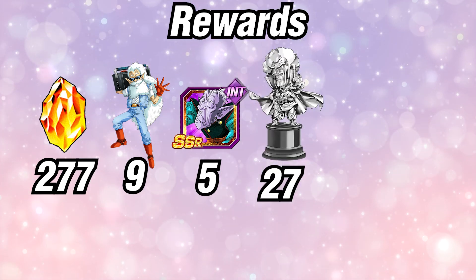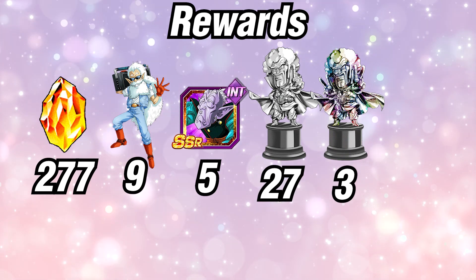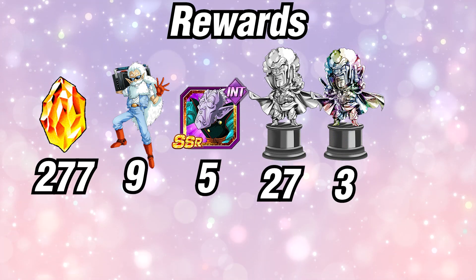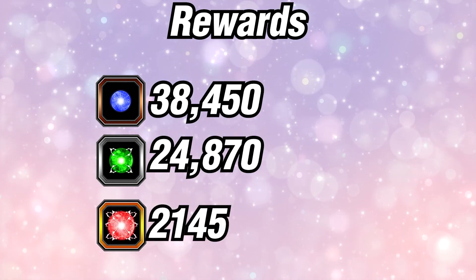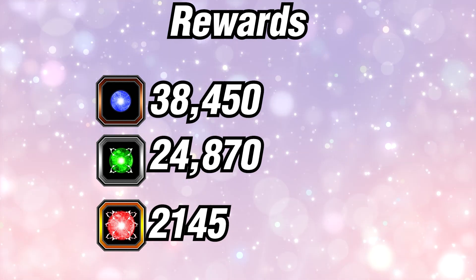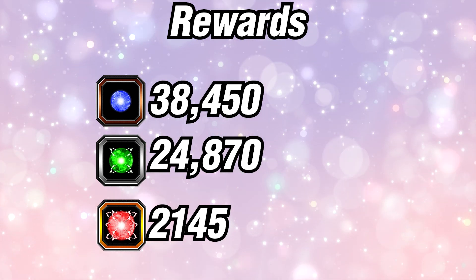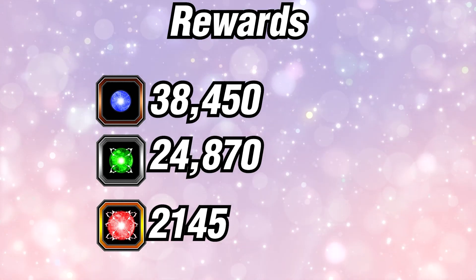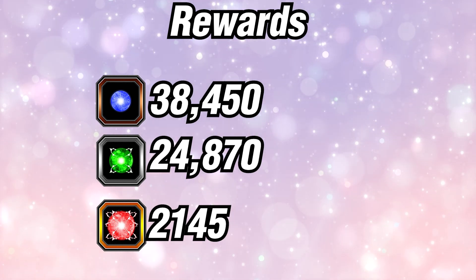For Zeny, we have 27 regular SSR Hercules statues and three UR Hercules statues, so if you don't like farming Zeny you're going to get a solid amount here. Maybe the best reward out of all of it is the sheer amount of potential orbs. We get 38,450 small orbs, 24,870 medium orbs, and 21,145 large orbs of each typing.